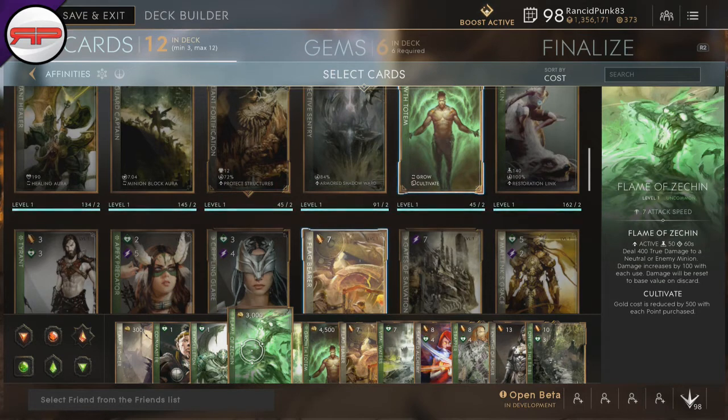Then we have Flame of Zekin. After Coin Master, Zekin is the first card that I try to get, and I try to stack this up as much as possible. Being the offlaner, this is where I play Greystone. Being an offlaner, you'll be able to get to Fangtooth quite quickly, and stacking this up as much as you can helps you secure as many Fangtooths as possible.